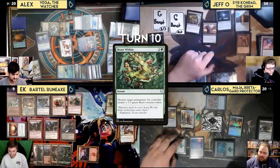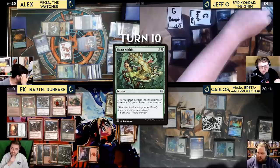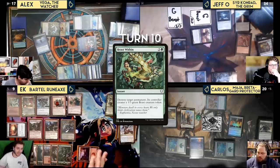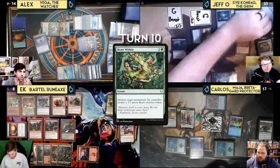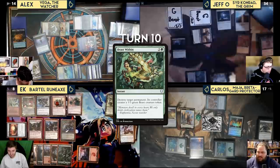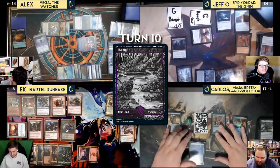Jeff untaps and brings back Sir Conrad with Strands of Night. He plays Gorging Vulture, mills four, and attacks EK. EK blocks a 4/2 with his 6/5 flying creature. Jeff dredges five with Stinkweed Imp — hitting five straight lands — then discards the Imp, triggering Sir Conrad. He ends his turn. Carlos untaps with four Warriors and Wood Elves.